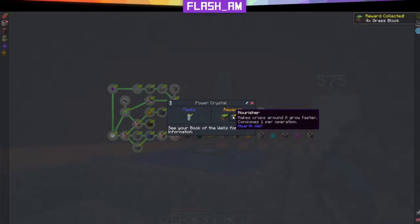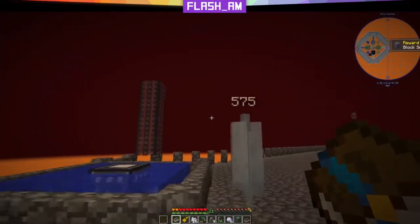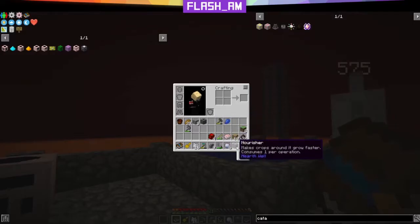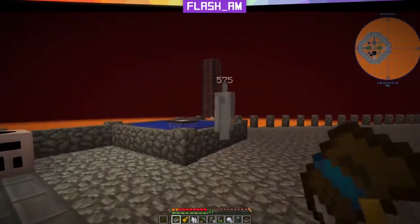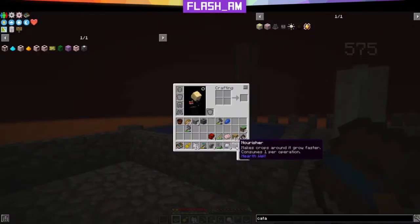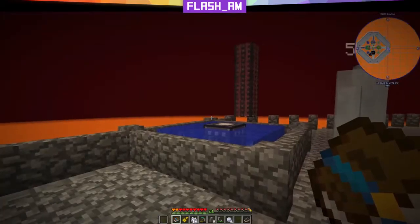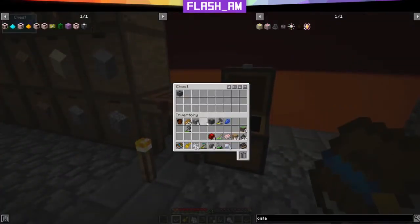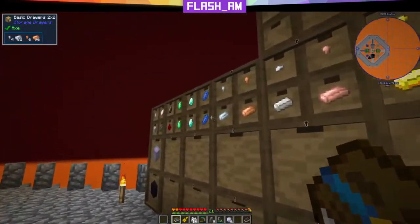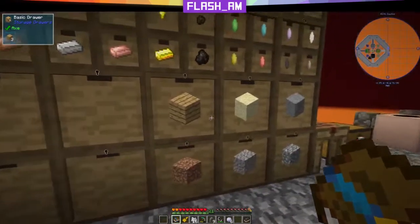The power crystal will also give us a grass block, a nourisher, and a block setter. The nourisher is a block that uses one crystal power per operation — it's basically like crop dusting. It will help our crops grow quickly, and then golems, once we set them up, can harvest them. The block setter uses five energy and does basically exactly what it says. Let's put those in here for now and put some of this stuff away.